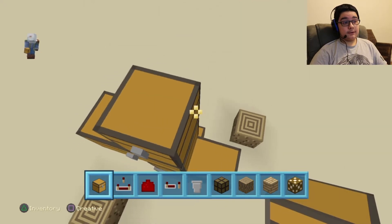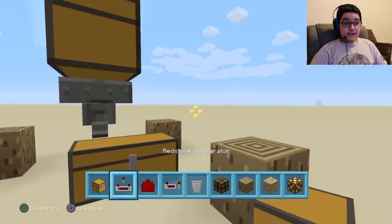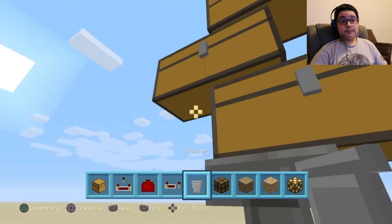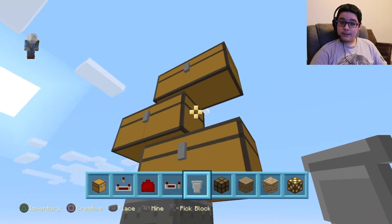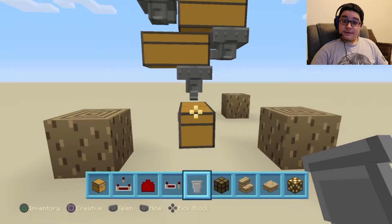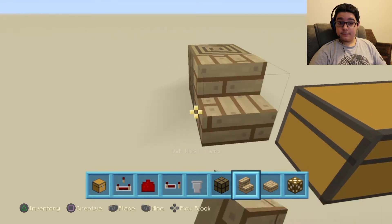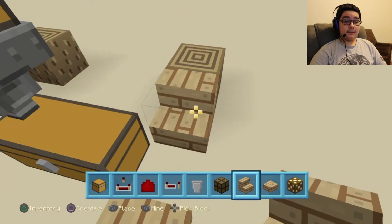And then now we are going to do a zigzag formation of chests on top — for now we are just going to do 4. And then in those chests what you want to do is put a hopper in between them, that way they just fall right down like dominoes. Now for the sensing mechanism itself, you are going to place a stair here and another stair on the opposite side.